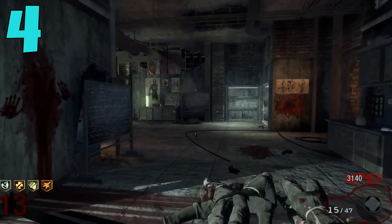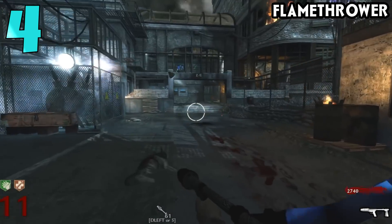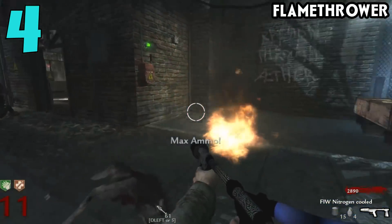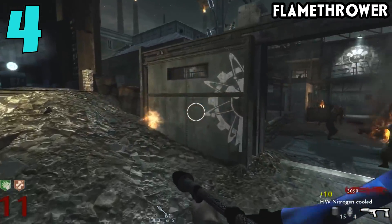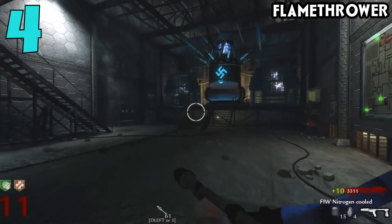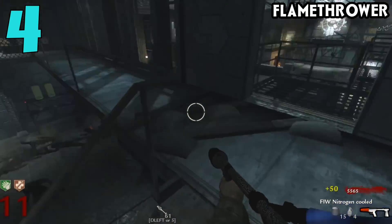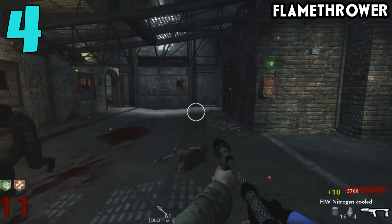Coming in at the number 4 spot, we have the Flamethrower from World at War Zombies. Whenever you use this gun, you don't really take it all that seriously — it's one of those random and fun guns to use. On top of that, this gun can only be pack-a-punched on the World at War version of Der Riese. If the Flamethrower was available on other maps or you could pack-a-punch it on Shi No Numa, this gun definitely would not be on this list. But it's on a map that really isn't all that useful for it, and having the Flamethrower on Der Riese upgraded — there's no point. If you're actually playing Zombies and going for a high round, why would you want to have the Flamethrower?